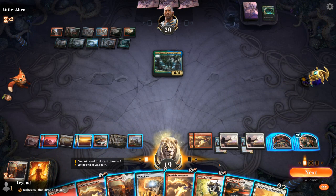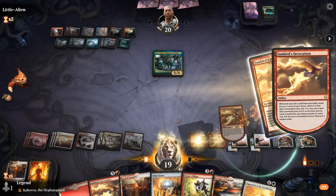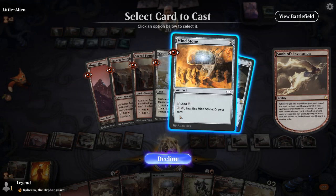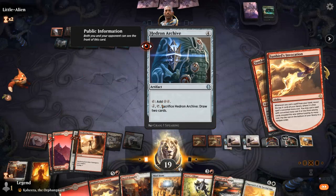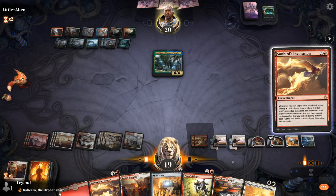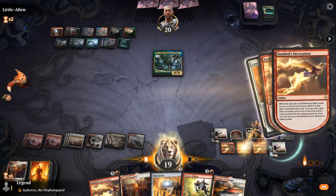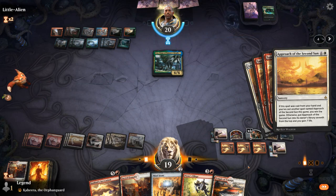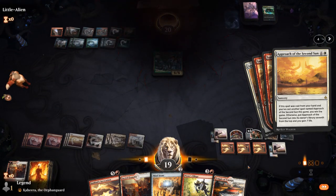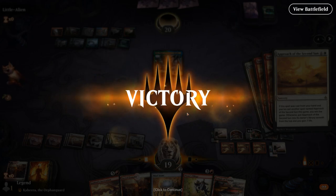Do I have enough mana to play Sunbird's into Second Sun? I think I do — just gives us the maximum chance of hitting another Approach. I don't think my opponent's packing any counterspells. Approach — three Sunbird triggers — so we basically get to look at our entire deck and find another Approach, hopefully win the game. The second copy resolves first, and then the original will have seen the other Approach being cast. We win the game! It took a while and we had to go through our entire deck essentially to find it, but we had enough interaction to keep the opponent from comboing off.